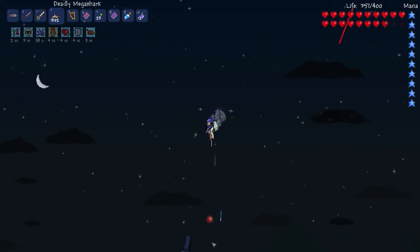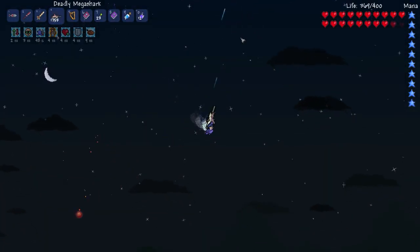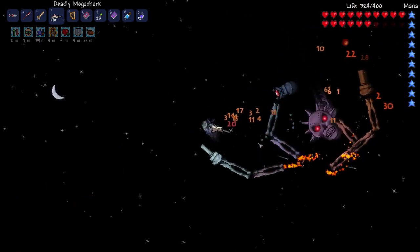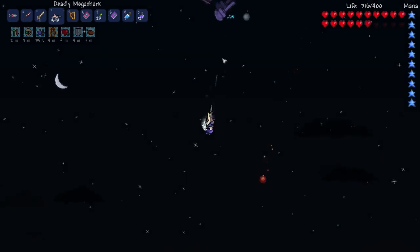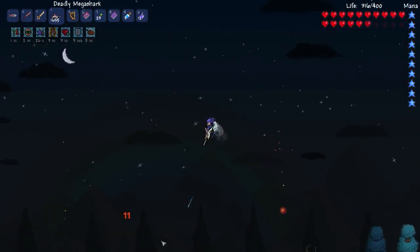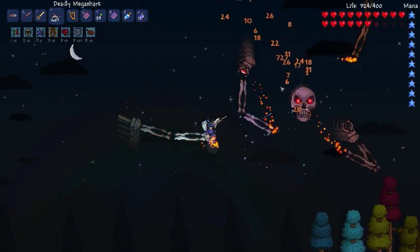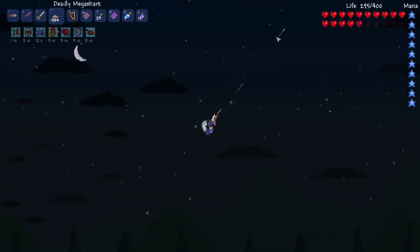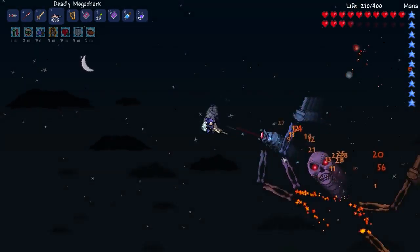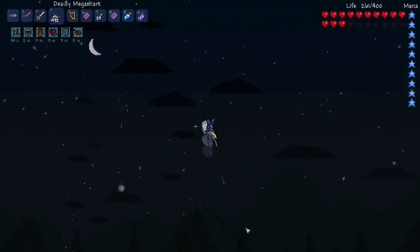I've heard that the spinning skull is really bad to get hit by, so let's not get hit by it. I hope those bombs aren't destroying tiles. I'm sure they wouldn't do that. Yeah, they're not. Okay, this is pretty easy. Oh crap, that would have been bad if he would've started spinning his head at me.